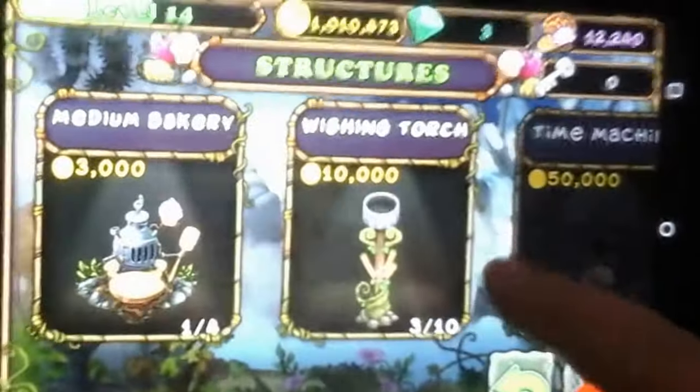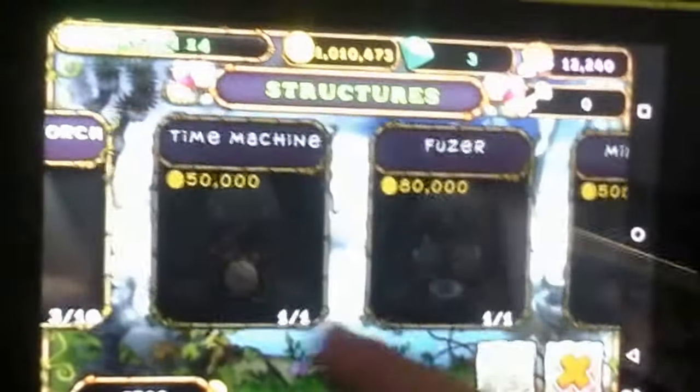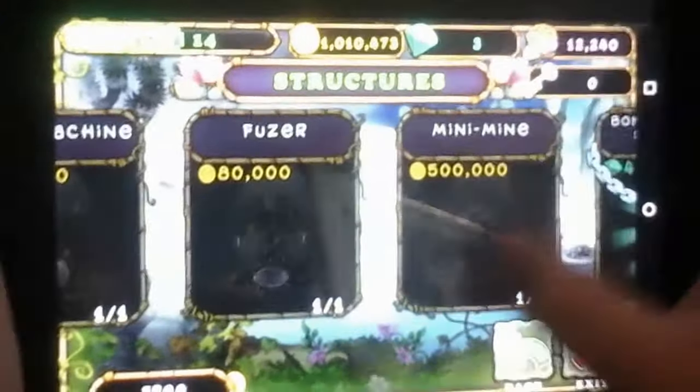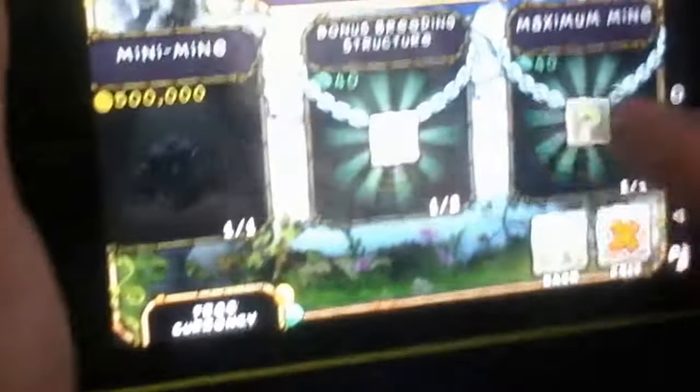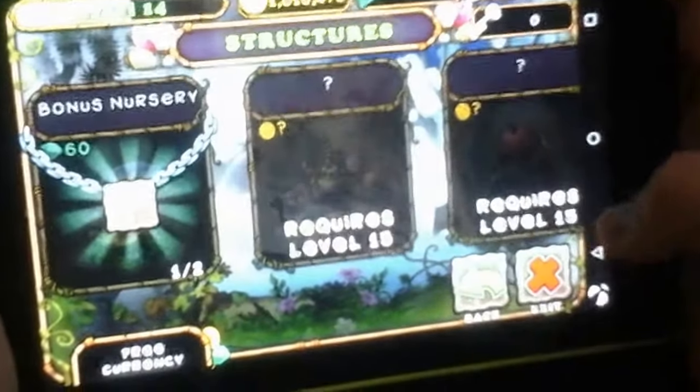I got a small bakery, a medium — ooh, a wishing torch, a time machine. Gotta get the shot in. A fuser, a mini mine — these are some of the best things right here. Yeah, the bonus nursery. I don't know it.